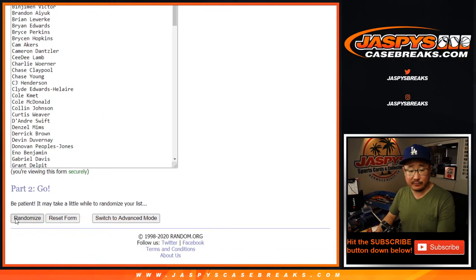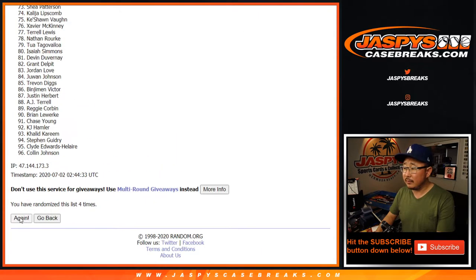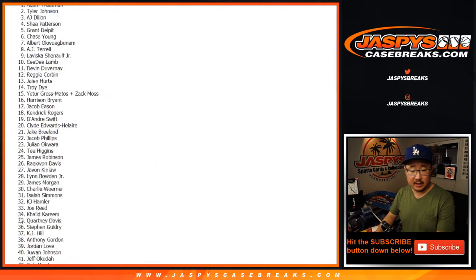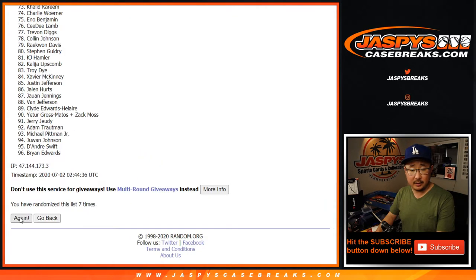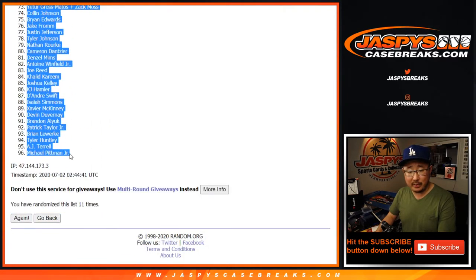Once again, five and a six, 11 times for the players. Rolling through counts one through eleven. After the 11th and final time, we've got Derek Brown all the way down to Michael Pittman Jr.